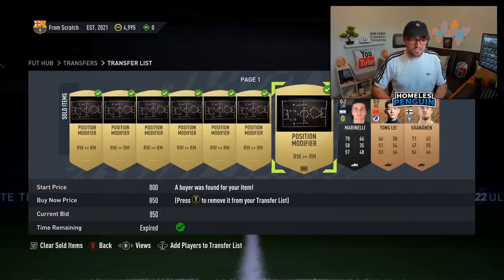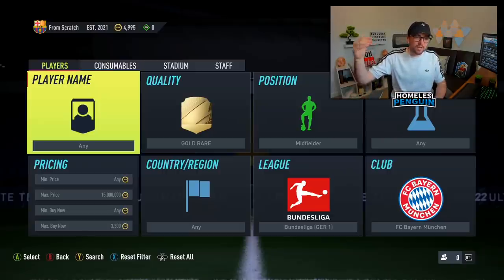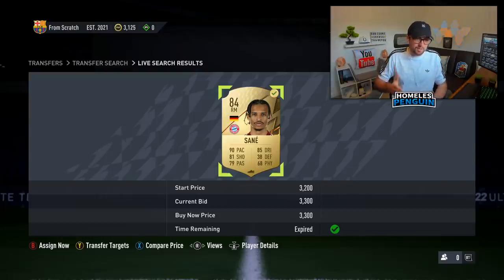We're gonna revisit a sniping filter I've tried in the past whilst doing trading from scratch content. On this filter you can see a couple of different cards — 84-rated cards like Leroy Sane at roughly around 3,800 coins, and also 85-rated Gnabry who sells for around 8k. It's not as active as I was hoping on Xbox, and some of the super cheap items like Subitra at 2k have insta-sold, so there is competition. We're able to flip for around 3,800 but it's honestly not as successful as I was hoping.